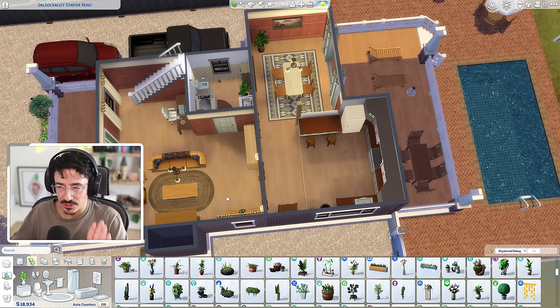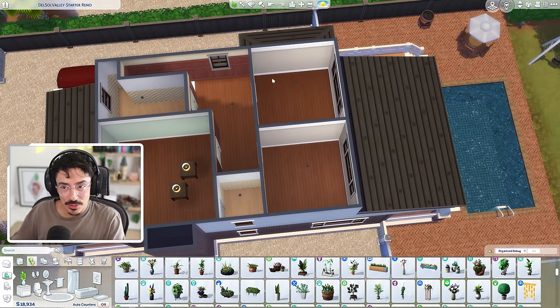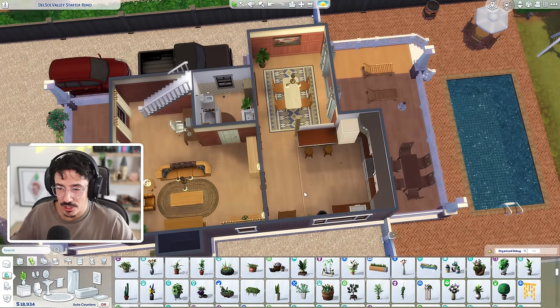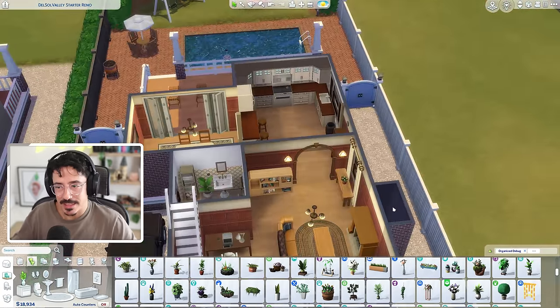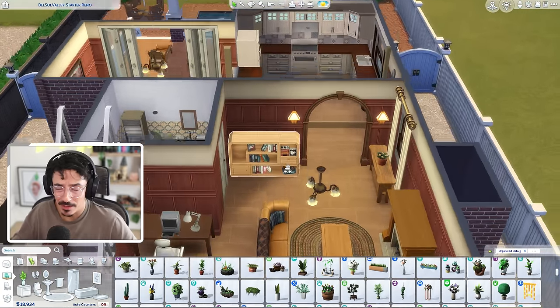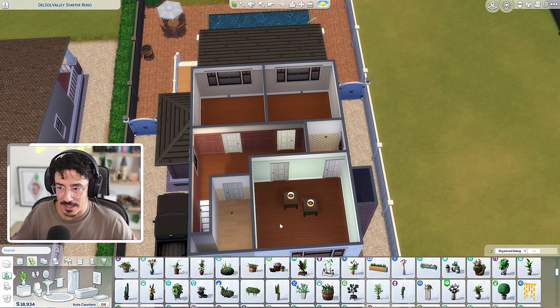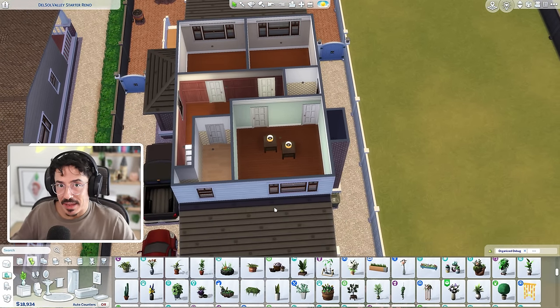That is my downstairs portion done. We're going to move upstairs — I'm just going to do exactly what I did with downstairs: get it all furnished and hope we've got enough money left over to chuck in a few extra details like a TV, a picture, sconces, all of that good stuff. But I'm being careful at the minute.